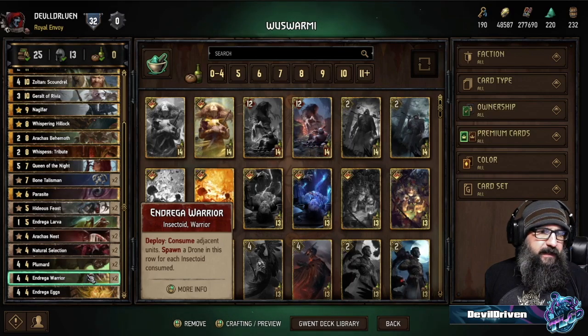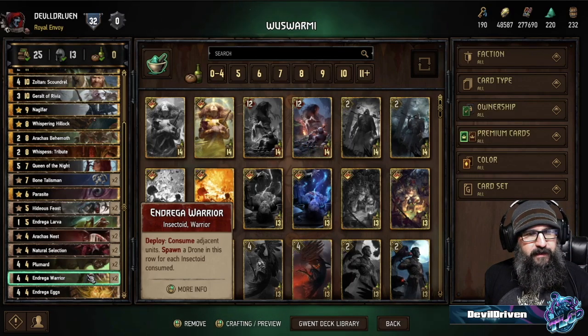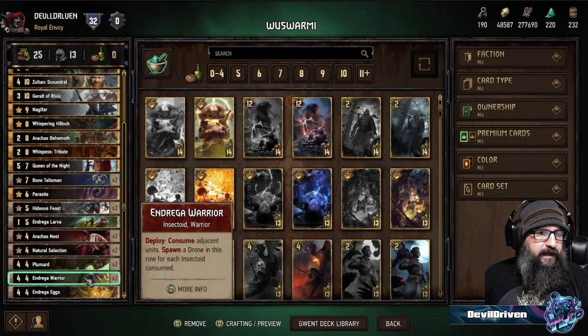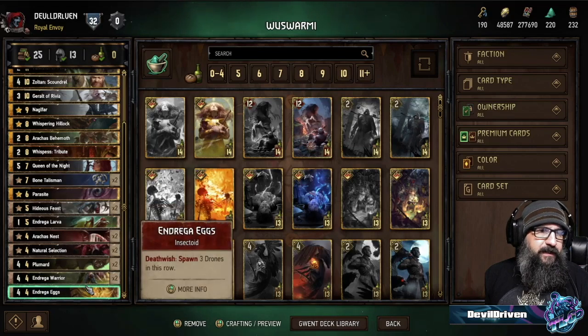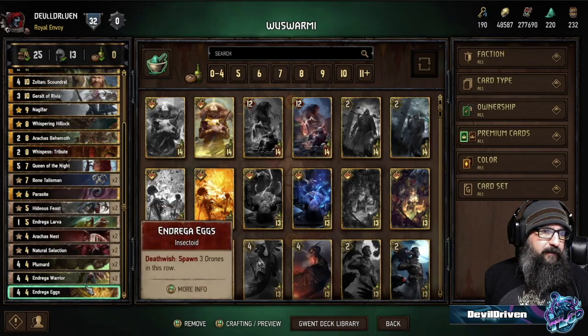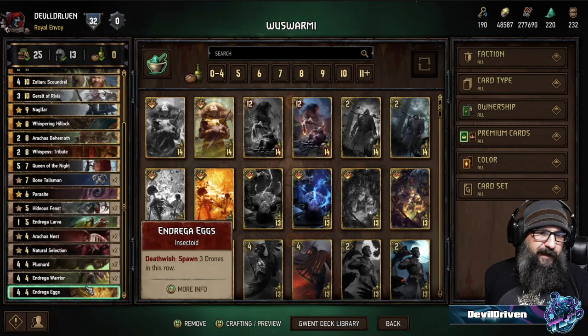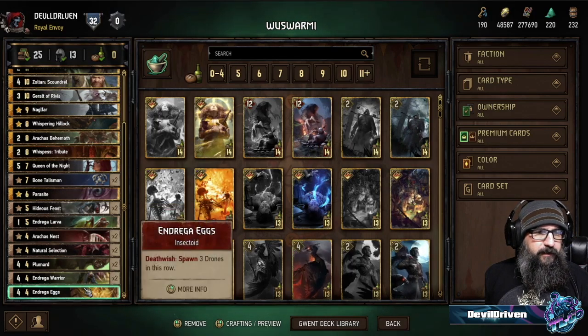The Plumber is pretty much the only mulligan fodder — you don't really want these. The Andriga Warriors save something from bleeding if it might die or if something is poisoned. And then the Injury Egg — primary target for that is the Warrior. Worst case scenario, you can use Hillock on it to get the board bigger, but not really an optimal use of it.